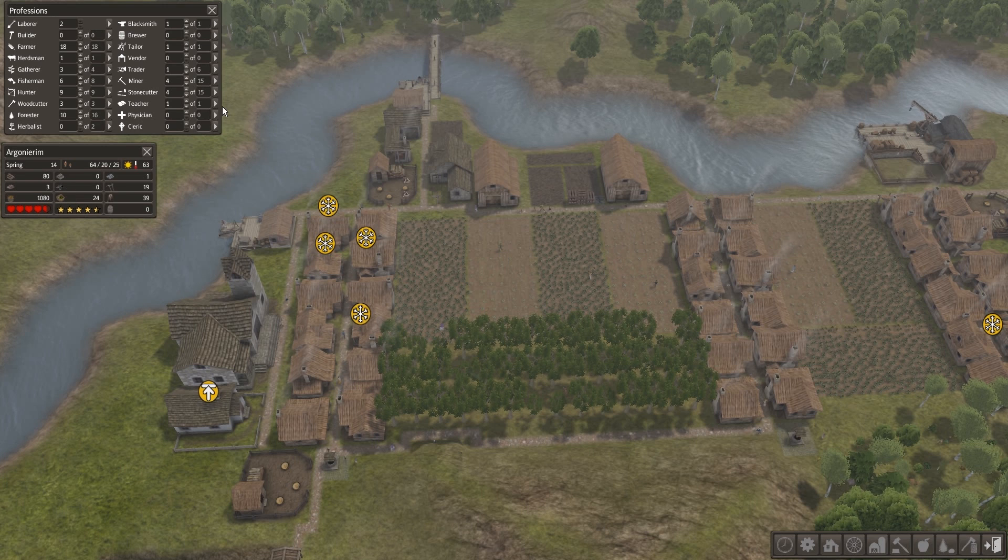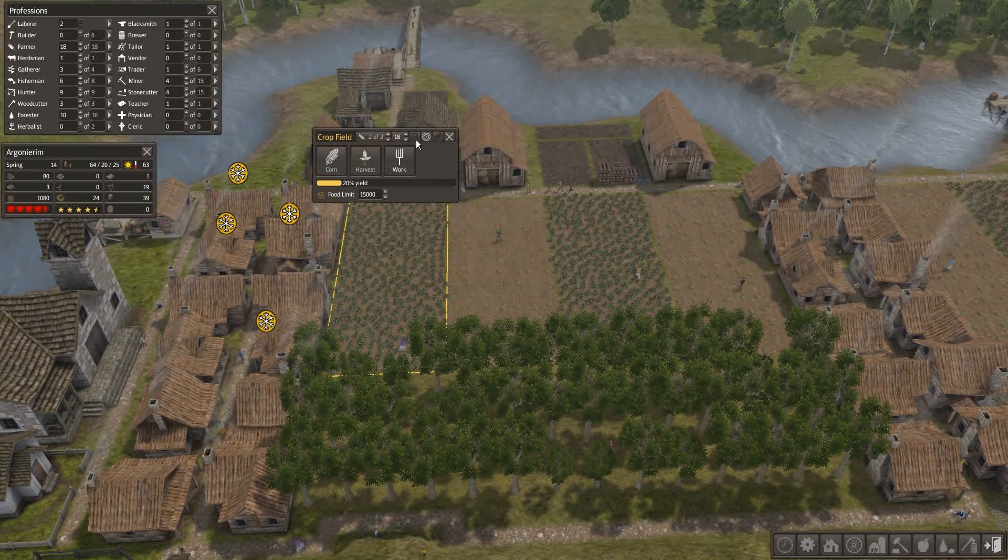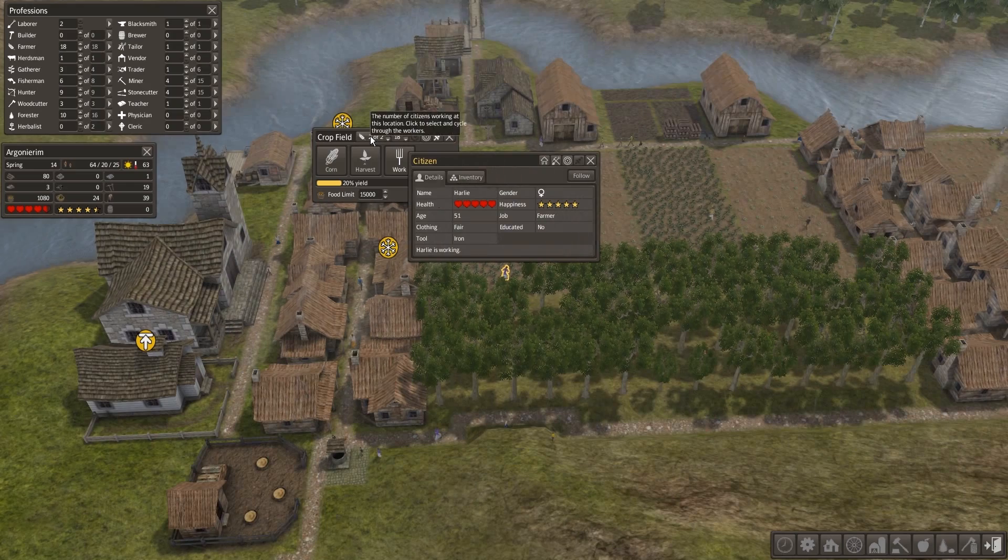Your other resource is the people. Right now I have 64 adults, 20 students, 25 children, and over time they age and they die. I can actually go through and look at individual citizens. There we go — citizen Harley, gender female. She's happy, she's a farmer, she's 51, she's working. Very good, Harley. You keep up the good work.